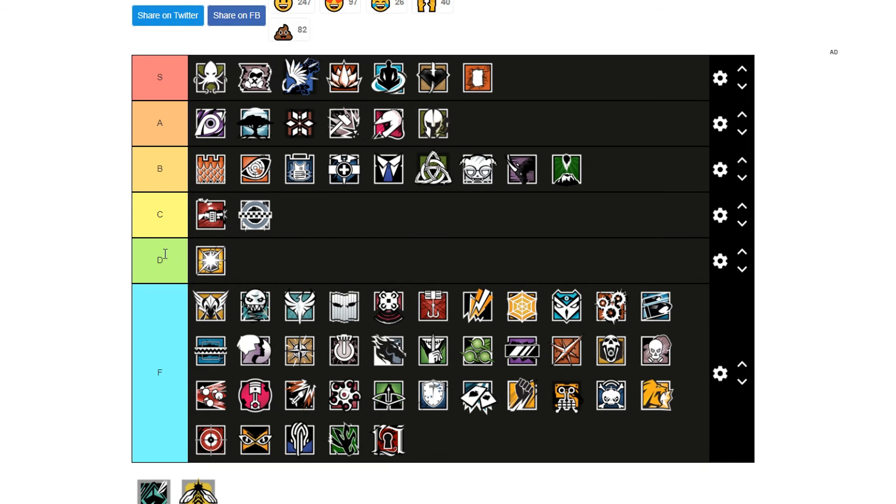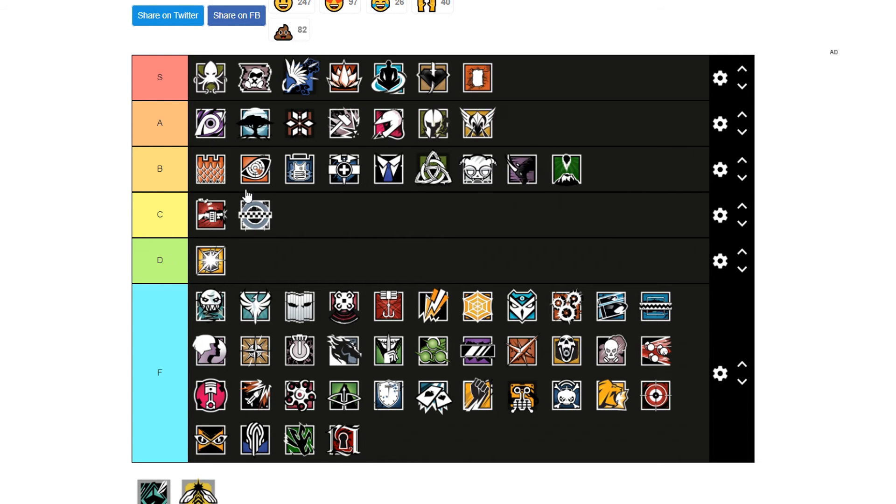Blitz is a D tier operator — pretty much useless in this meta. Valk is an A tier operator. Blitz is pretty useless. Valk has good cameras, a good gun, and even though you can't throw them outside anymore — which I think was better for the game — she's still pretty good.